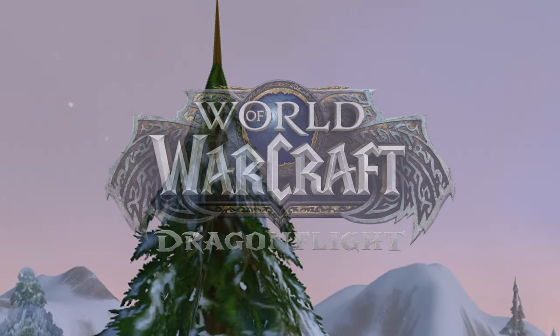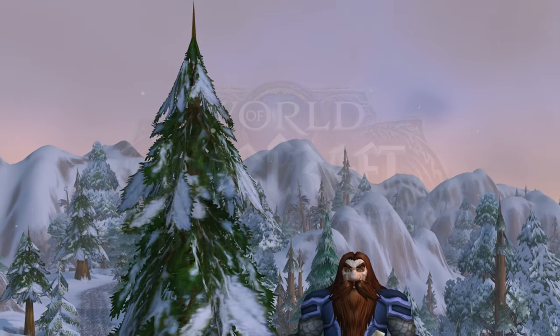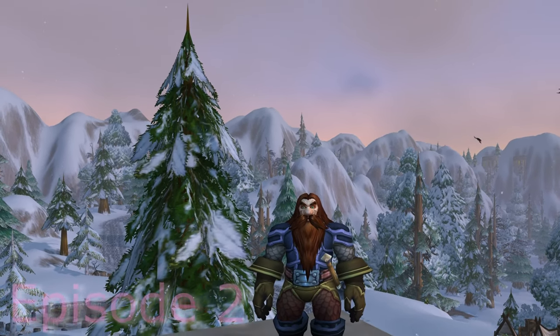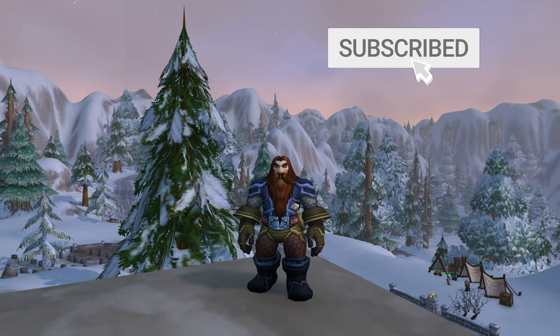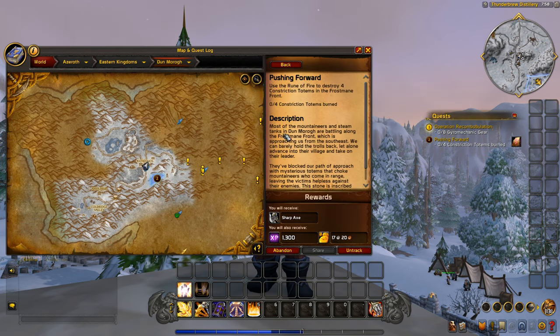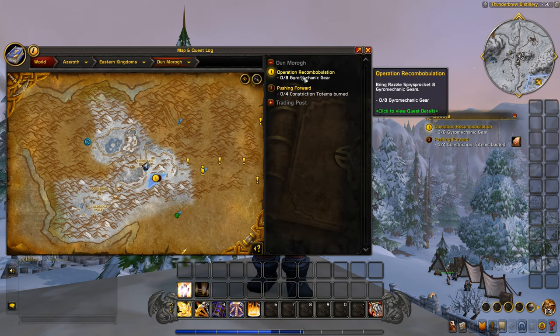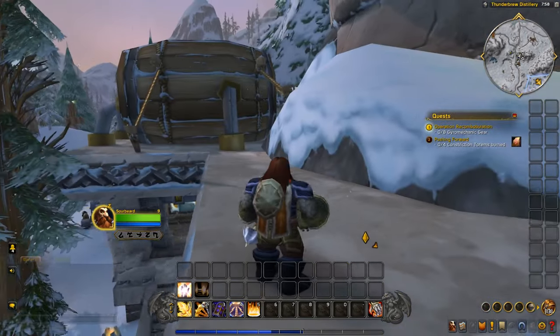Hello everybody and welcome back to World of Warcraft. This is episode number two in our dwarf paladin series. Last episode we just got to Caranos and did a few quests. We still have a lot to do. We have a couple quests sending us east — use the Rune of Fire to destroy four constriction totems in the Frostmane Front, and bring Razzle's sprocket eight gyro mechanic gears. We'll take care of those and see where it sends us after.